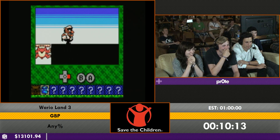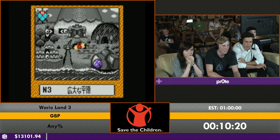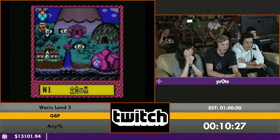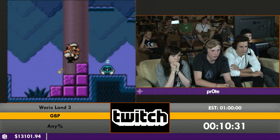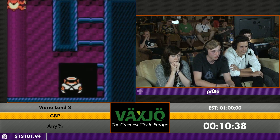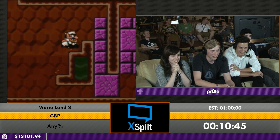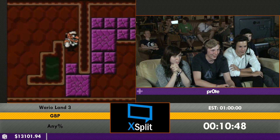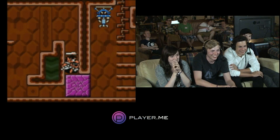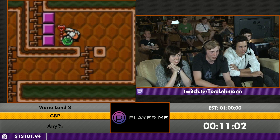Time for a donation. We got a $50 anonymous donation, a $20 anonymous donation saying they just learned about the ESA marathon and the runs are great, and a $2 donation from Chaos Zero requesting a couch woo. Three, two, one — woo! Coming up is very annoying RNG.